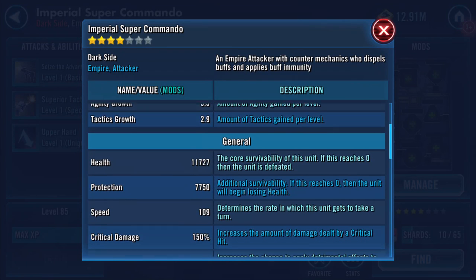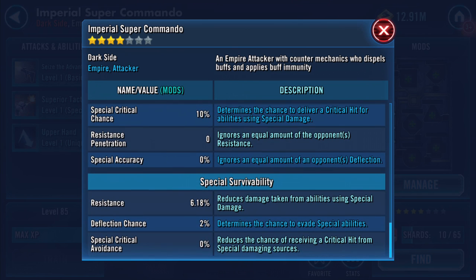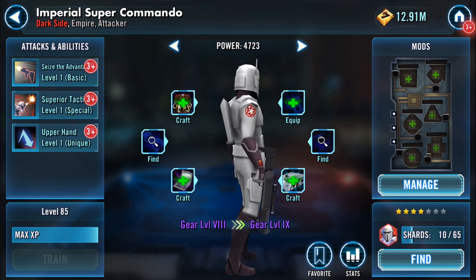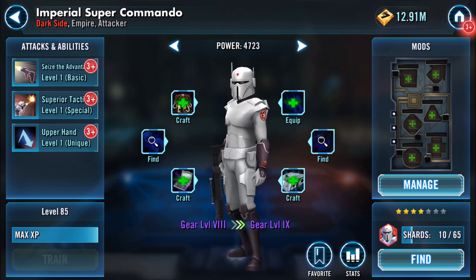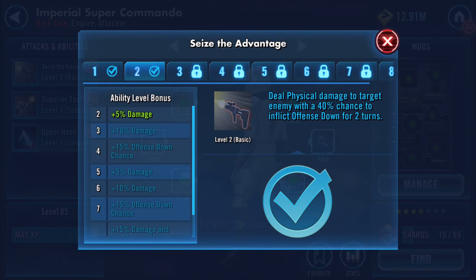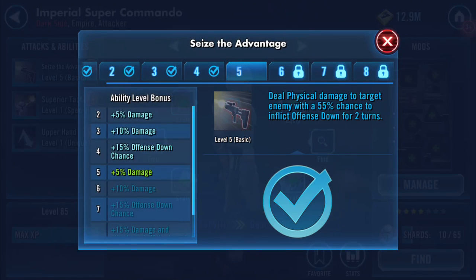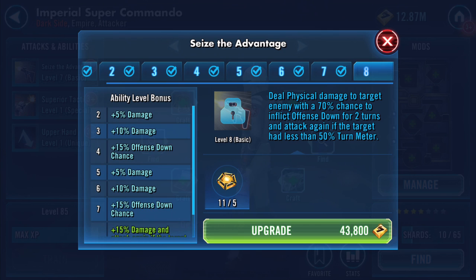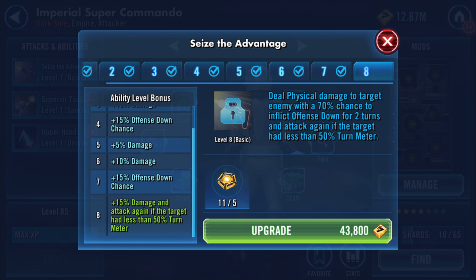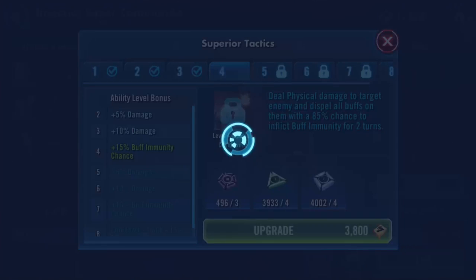What's that done to his stats? 11,000 health, 7,000 protection, 109 speed - but he doesn't have any mods on him at the moment. A lot of resistance there. He was asked to do a stormtrooper special - plus 15% damage and attack again if the target had less than 50% turn meter.